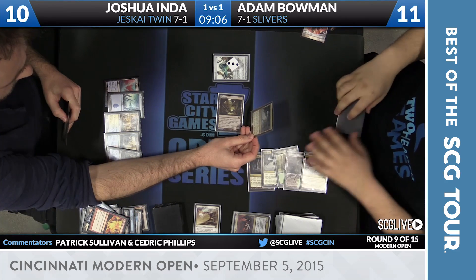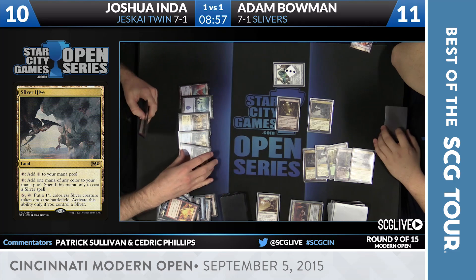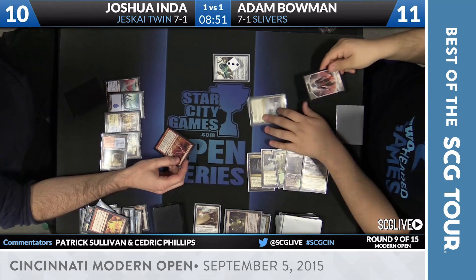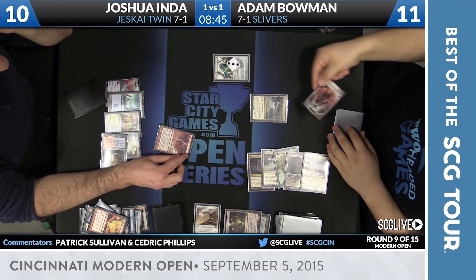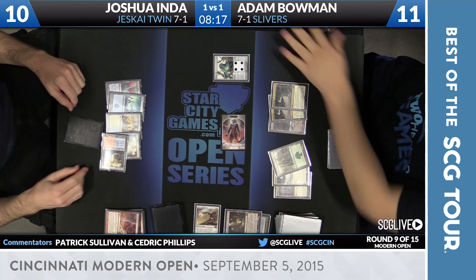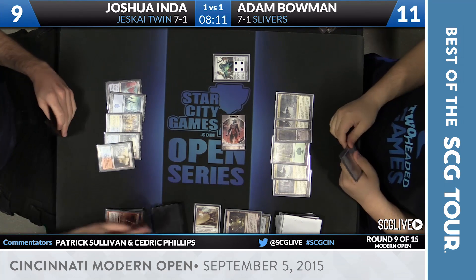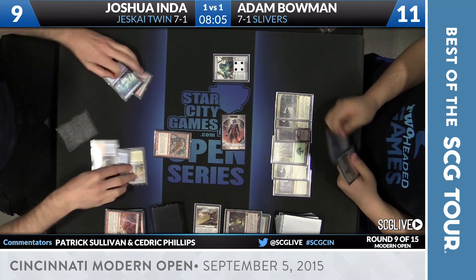Taking a look at the Sliver Hive. Inda's draw here was Lightning Bolt, and he's asking can he break this up with a Bolt. The answer is no, because all this is looking for is can you activate the power, not on resolution. If he wants to kill Mutavault he can, but Bowman's still going to get a Sliver, because you can only activate Sliver Hive to make a Sliver if you control a Sliver, which he did. Vial up to four. Beatdowns — Inda's down to nine. Better served right now with Bowman just activating the Sliver Hive. There's Kiki-Jiki — that'll resolve.